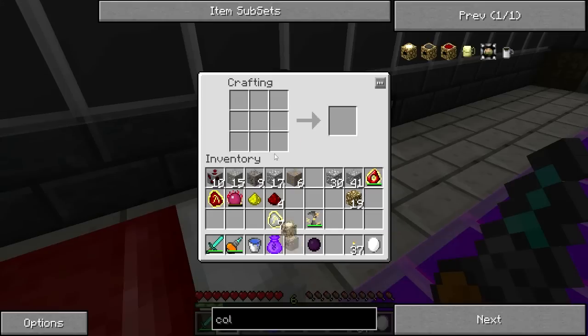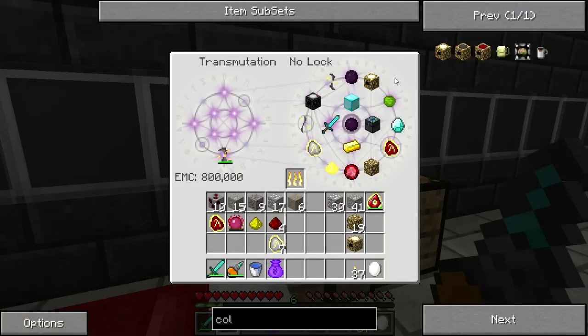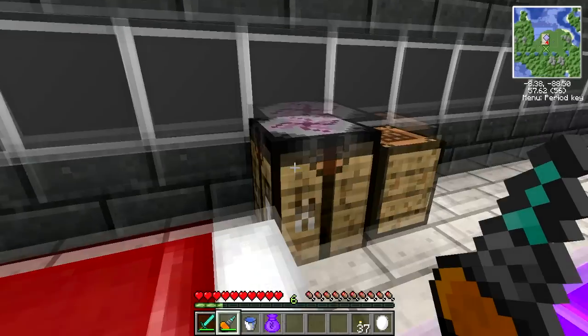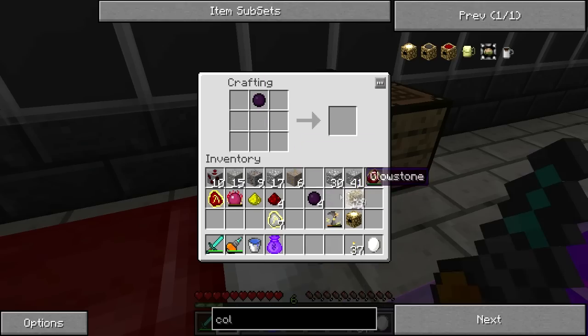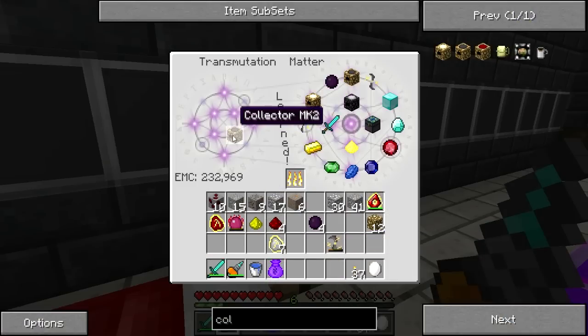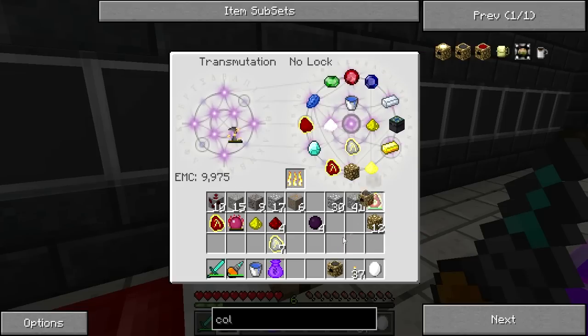And now we can upgrade! Actually, before I do that I might want to see if I can make more. One, two, three, four — that's fine. Dark matter, glowstone — aha! Collector mark two — learned! How much is a collector mark two? I can actually pull another one out — sweet!